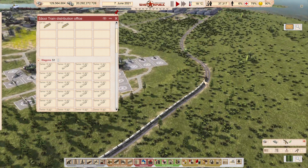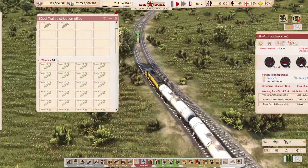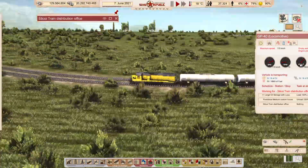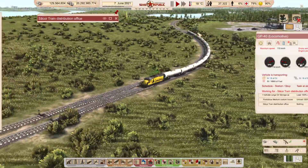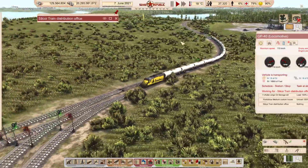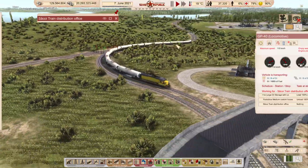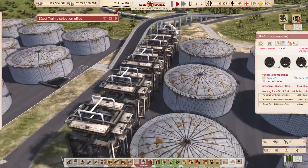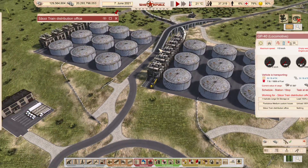This kind of length of train is sure not to cause any issues whatsoever with my fantastically well-planned railroad. We'll see how it goes, but it's lovely to see the long train snaking its way through here. I built a little bridge here rather than the level crossing - didn't like the level crossing, so we have a terrible ugly bridge instead.